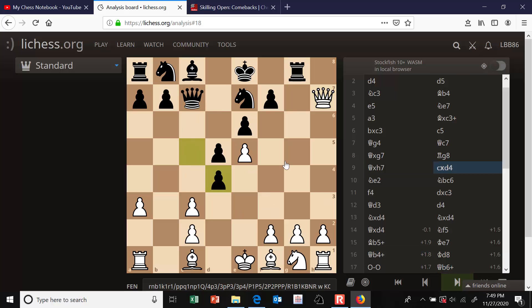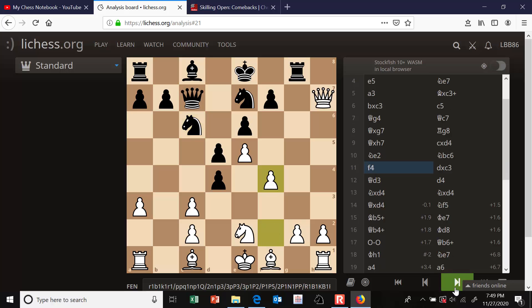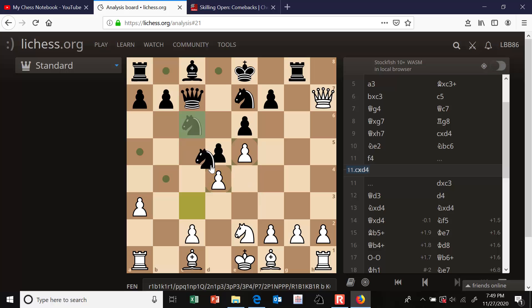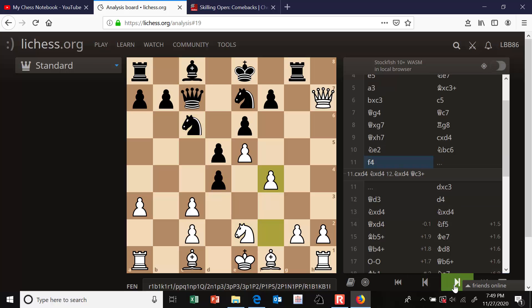C takes d4 - that's a threat to play queen takes c3 check, winning the rook on a1. So knight e2 to guard c3. Knight bc6 - that's a threat to win the e5 pawn. I played f4, the main move, to guard e5. Notice if you take on d4 with the pawn that's a mistake, because black can take that pawn, your e-pawn is weak, and you cannot take that knight because that fork comes. That's why we play f4 in that position.